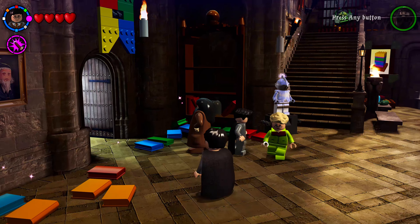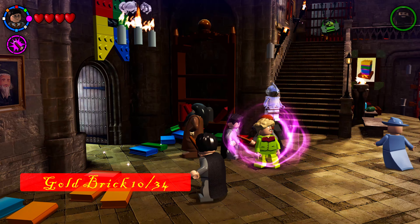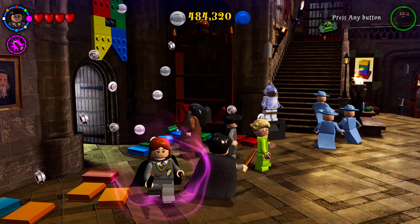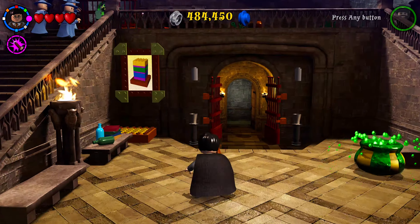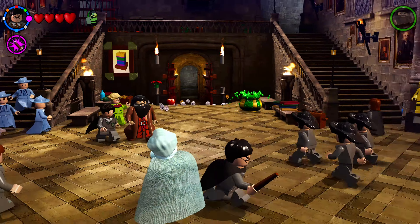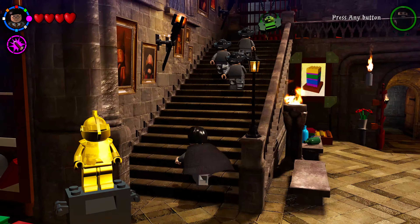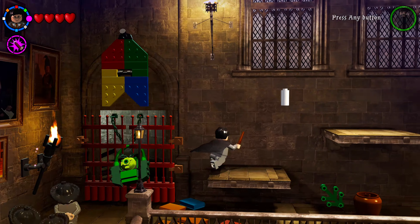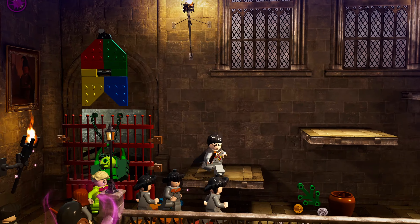In the main lobby there are six candles to light: one above the doorway near the student in peril, one above the golden knight, two to the left and right of the bottom doorway, one above the knight on the right, and one on the second level on the back wall. Shoot all six to get your next golden brick.